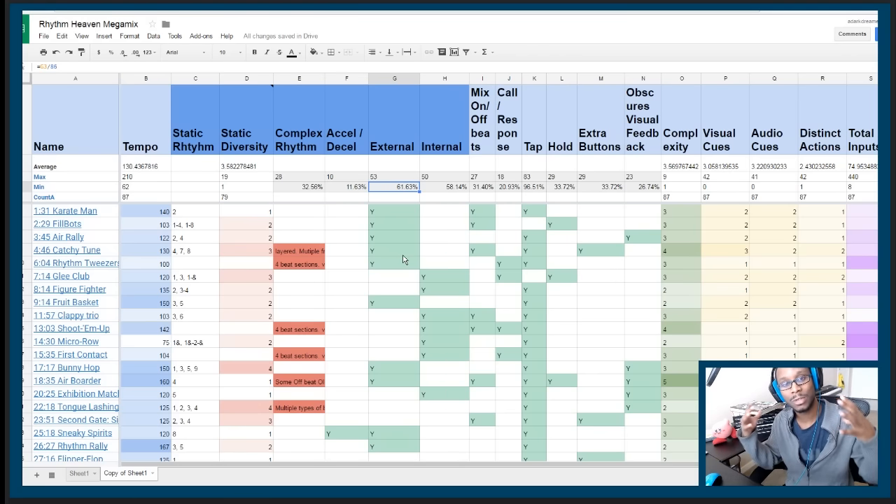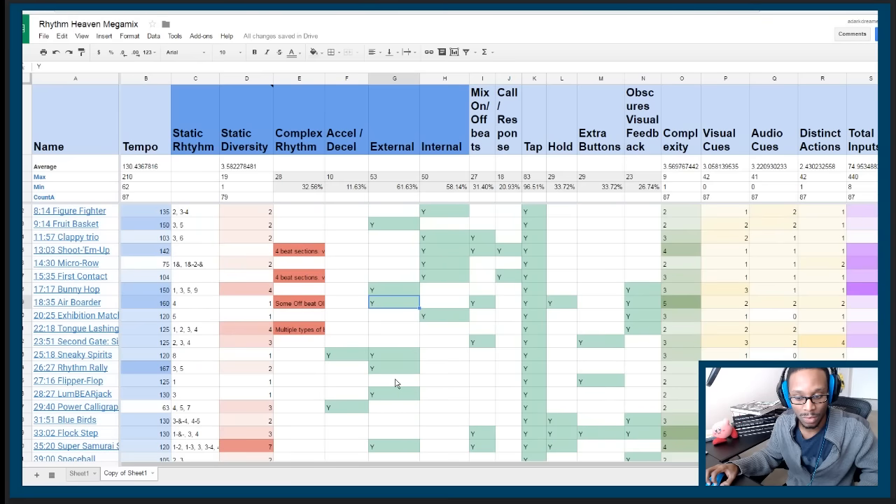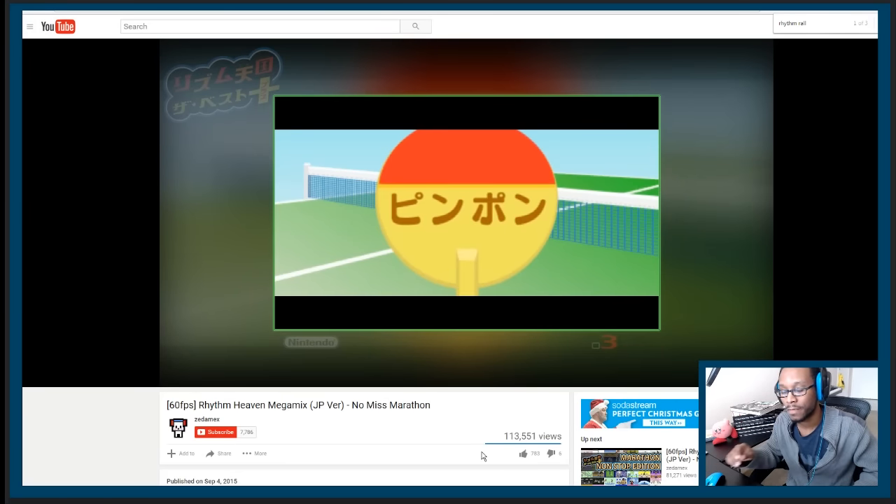Being a video game, visual feedback is a big deal. We can see that 61% of all challenges in the game use external visual feedback — that means it's just relying on what video games do very well. A really good example of an external timing challenge is Rhythm Rally, a ping pong style game.